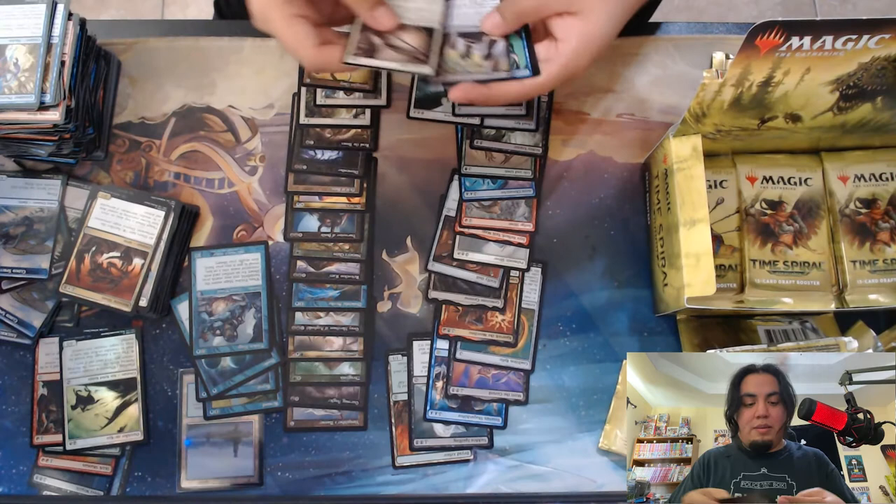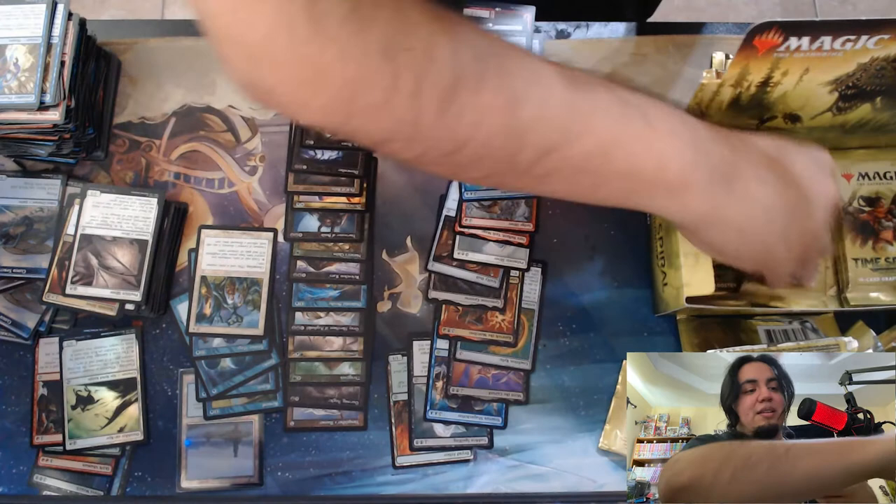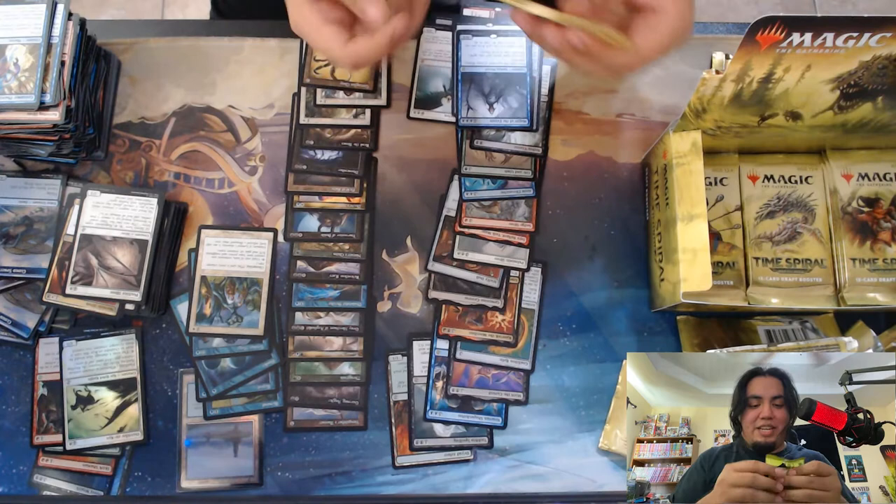And we got Magus of the Future. And a Mirror Entity — good card to have, looks nice in that old border.